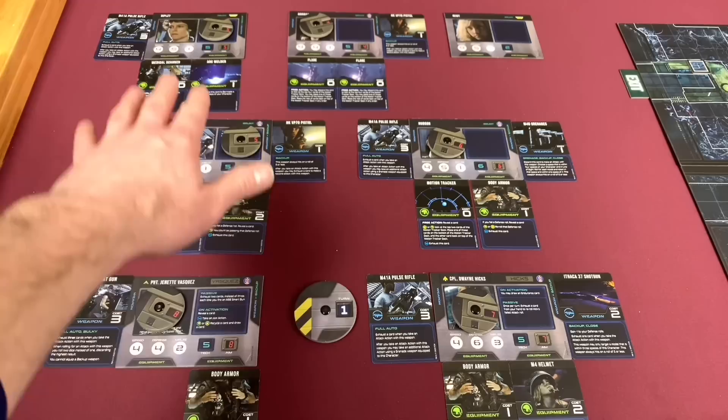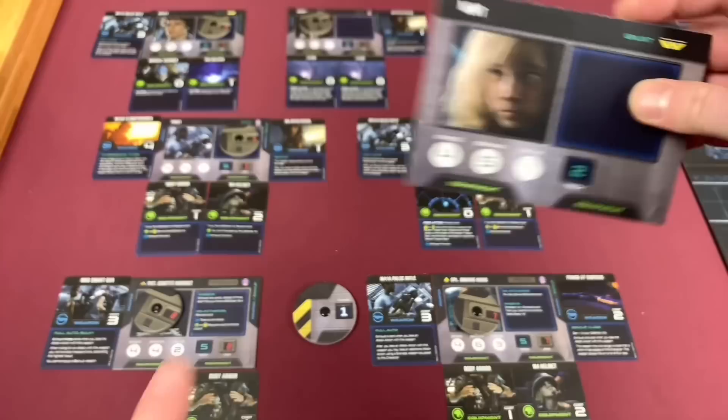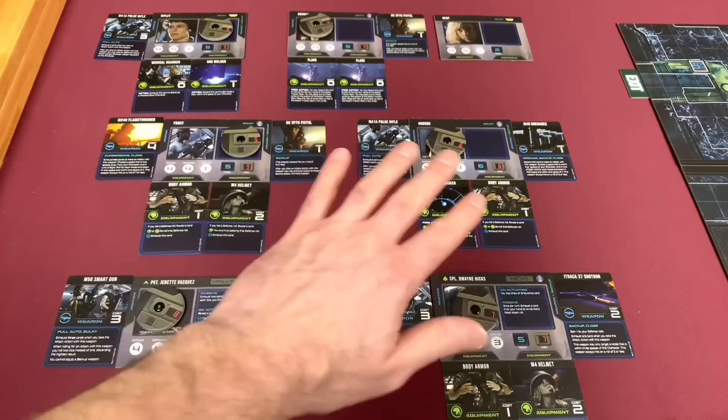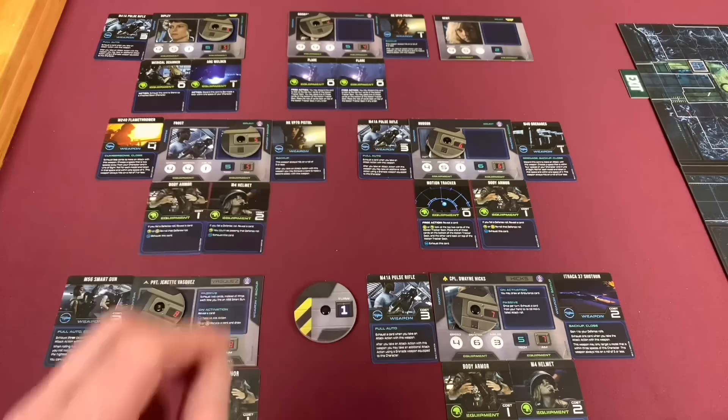After you take an attack action with Gorman's pistol you may exhaust a card to make a second attack — kind of like a burst attack. Ripley has taken the arc welder and might use that. Newt doesn't have anything, though she does have two equipment spaces. Remember the more cards we equip on our characters the less we have in the endurance deck, and if the endurance deck runs out into the discard and exhaust pile we lose the game. I did give two flares to Gorman — the flare worked out pretty well so we'll keep two on him.